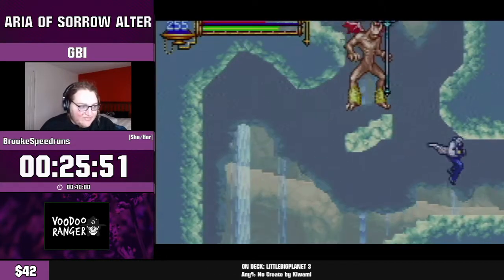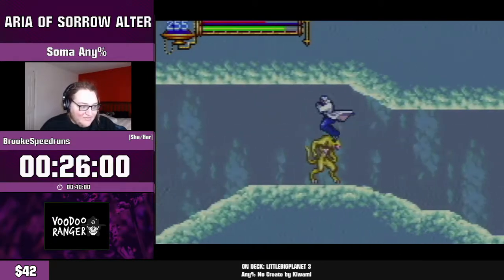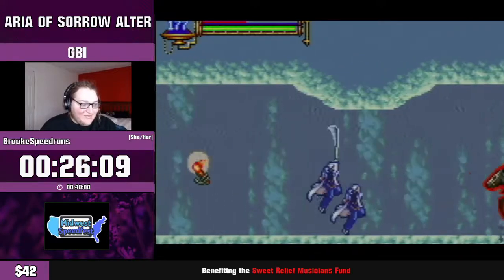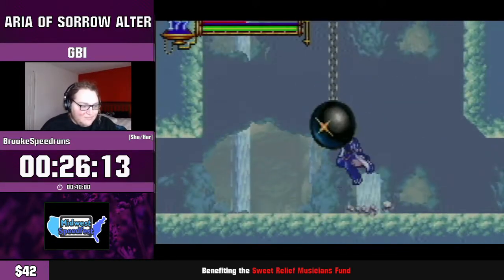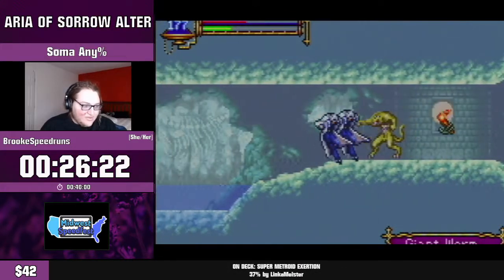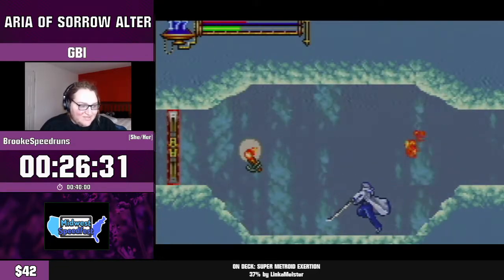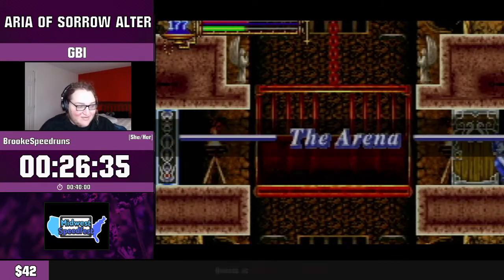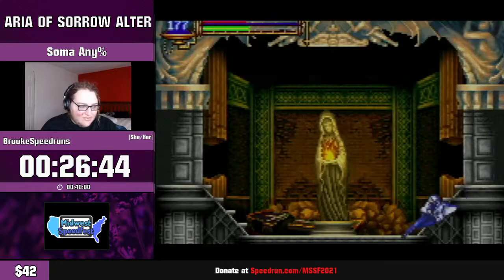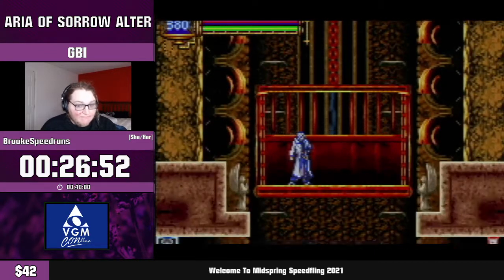That enemy — the pitchfork guy — will curse me if he hits me, which drains all my MP, so I need to be really careful around it. Hoping for Blocking Mail to come through — you saw that 'Guard' text, that means I got a Blocking Mail proc. In vanilla Aria it's a one in ten chance but I feel like it's greater in this hack, though that might just be confirmation bias. Blocking Mail is quite a rare drop in the original game, so it's interesting Alter just gives it to you midway through.